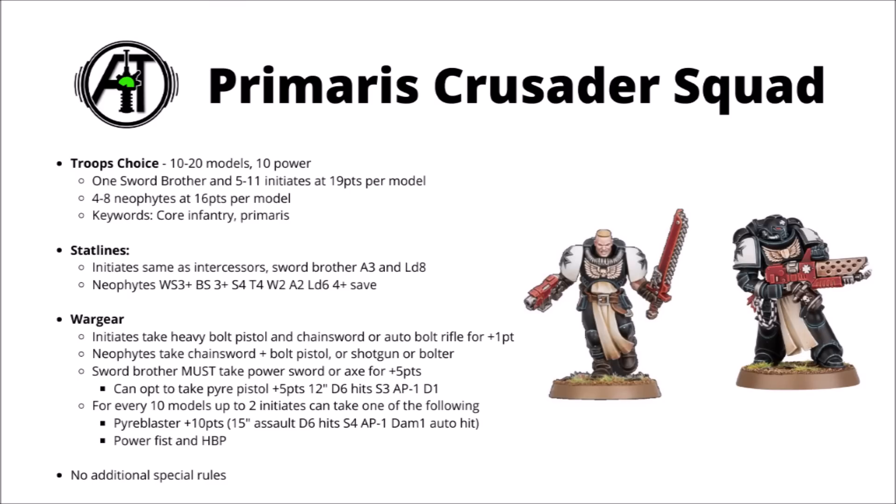Statline-wise, the initiates are basically intercessors — Space Marines with 2 wounds and 2 attacks, and their power armour. The Sword Brother is the equivalent of a sergeant: 3 attacks and leadership 8. The neophytes' profile is really quite interesting, kind of a halfway between standard Space Marines and scouts.